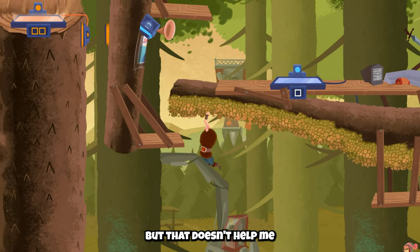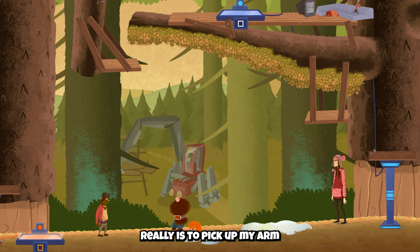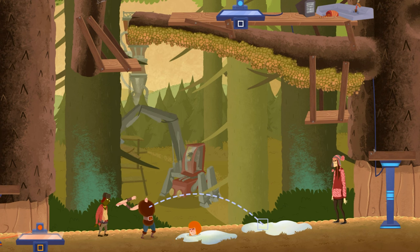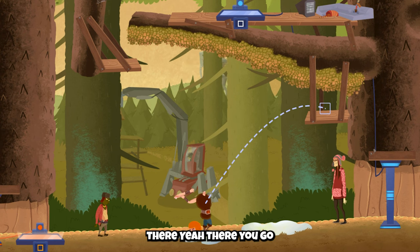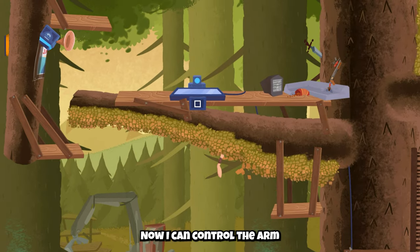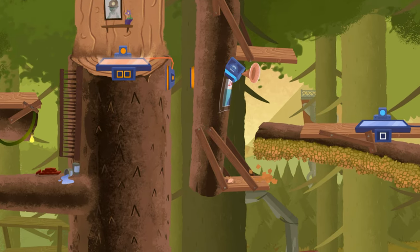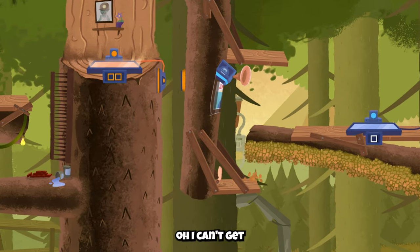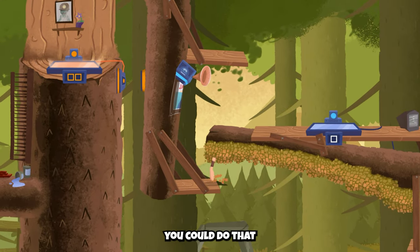I'll jump here, but that doesn't help me. So what I need to do is pick up my arm - I know it sounds weird - start to throw, point it somewhere around there. Throw it, switch to the arm, now I can control the arm. Go over here, jump it. I thought with the arm I could do that, but hmm, this is interesting.